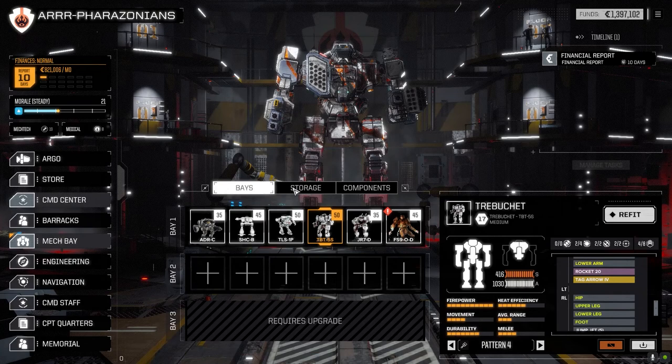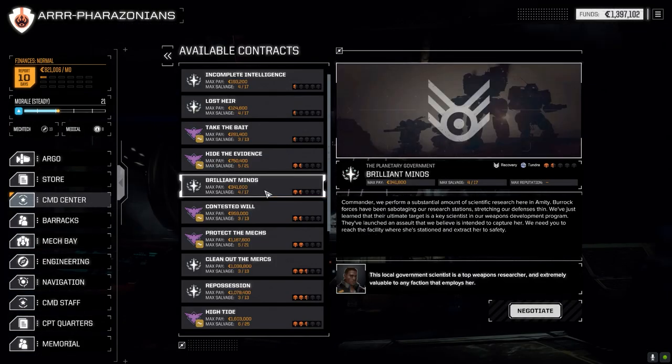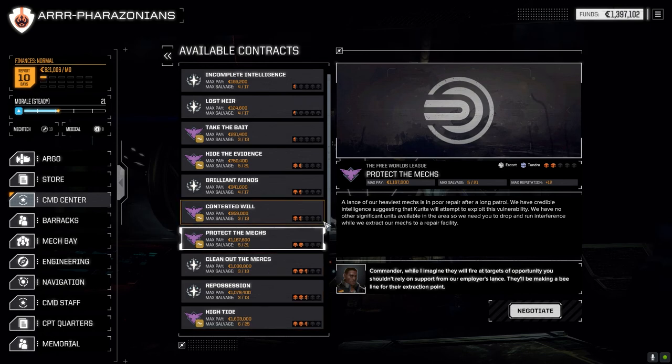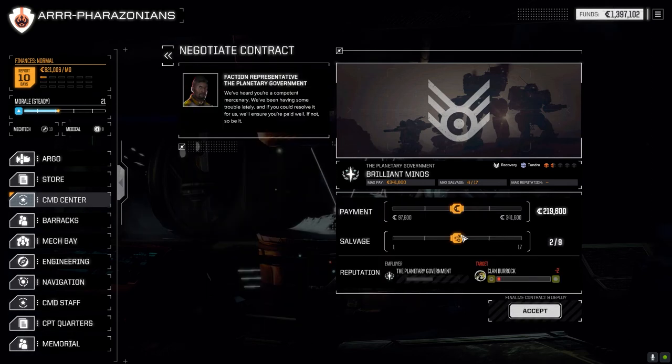Let's jump straight into the command center. We're going to do 'Brilliant Minds' - it's a recovery mission, one and a half skull, but it's against Clan Burak. We're going to do this one first just to see how we do. And then there's some two and a half skull missions and a two skull protect mechs we can do later. Hopefully we don't get a support lance if we go in by ourselves.